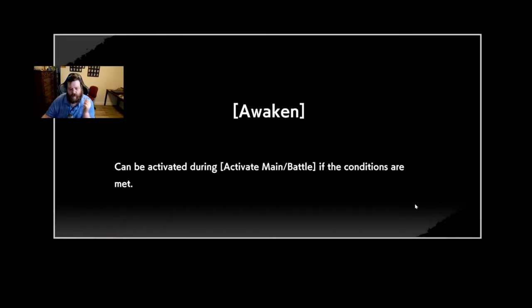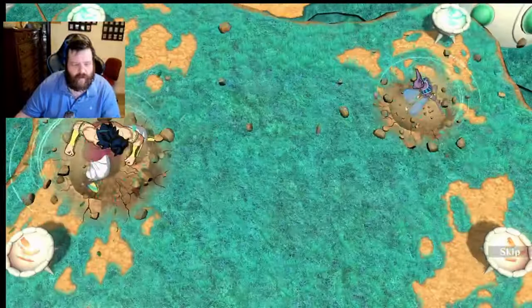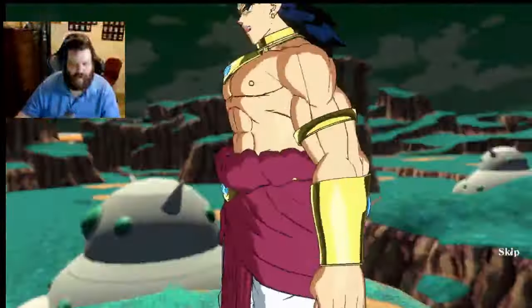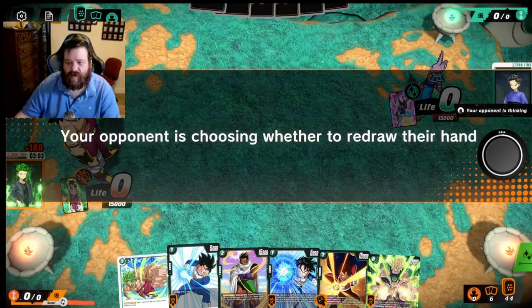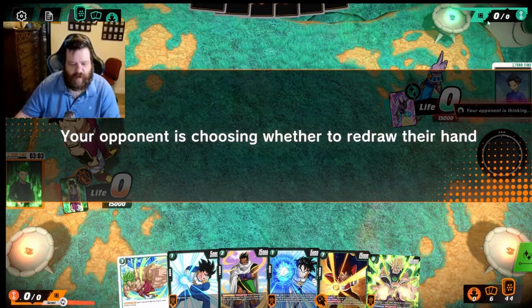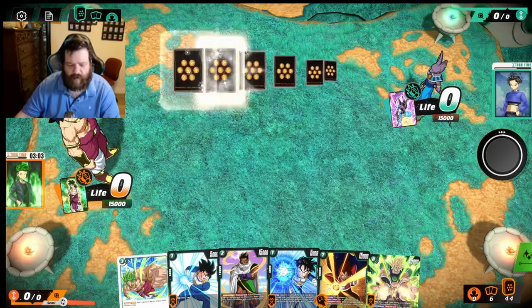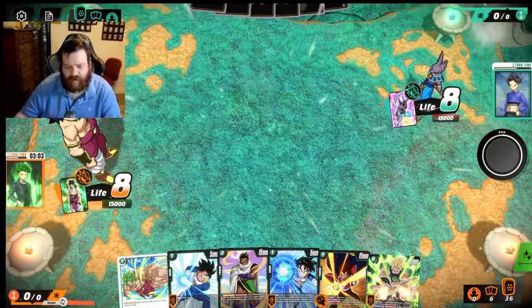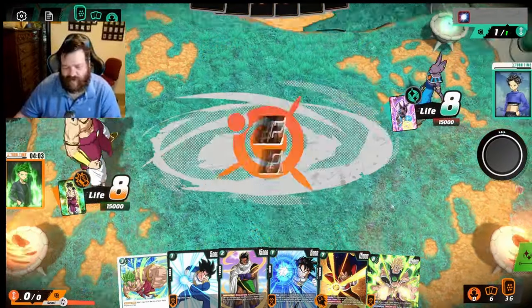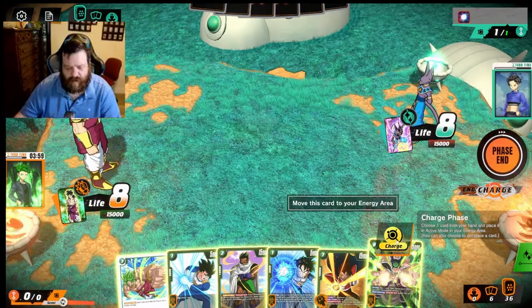We found an opponent — we got Beerus. This is an interesting first game; they have a crit leader so naturally they're going to do crits and we'll be lower on cards. We found Destructive Strength so we're keeping. Against Beerus you think they're going to be a little aggressive. I have a lot of searchers, going first, so I'm going to energy row the Broly and hope to find an Androids for the late game.